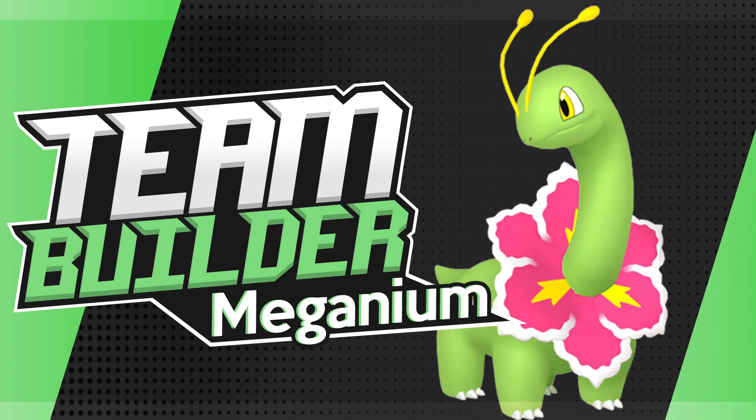So that is going to be it for today's team builder based around Meganium. Let's quickly run through that team one more time: Meganium, Ampharos, Crobat, Slowbro, Ambipom, and Steelix. Thank you so much for watching — if you haven't already, click that subscribe button and the like button, and comment your teams for Meganium or any teams for HeartGold and SoulSilver down below. That is it for our Pokemon HeartGold and SoulSilver Reimagined Team Builders.